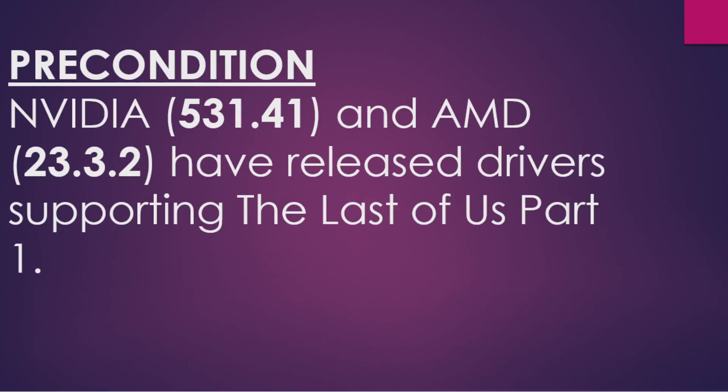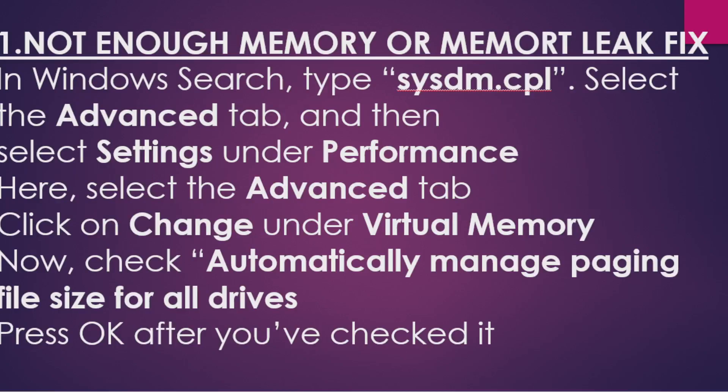The first issue fix is related to not enough memory or memory leak. Search for sysdm.cpl, select the Advanced tab, go under Performance, select the Advanced tab again, and click Change under Virtual Memory. Check 'Automatically manage paging file size for all drives.' This will ensure your system understands the game's memory requirements and will solve many memory-related issues. Save the change and restart your system.